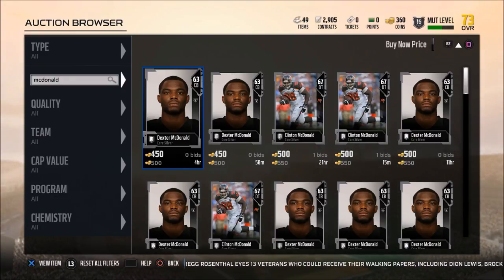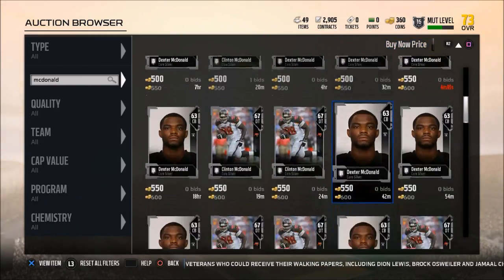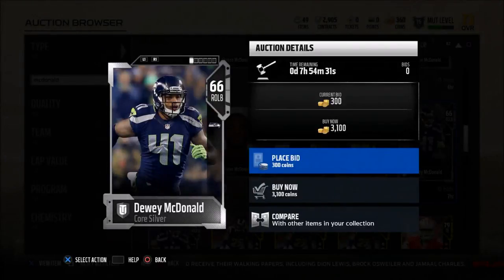All right, so let's take a look at this. This linebacker, his name is McDonald — Dewey McDonald. He's going for about 3,000 coins. He's actually gone up a little bit; he was about 1,500. But this linebacker right here is the best MUT budget user linebacker. Here's why.